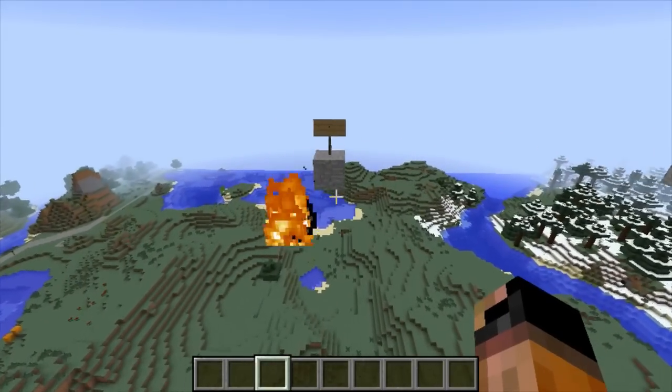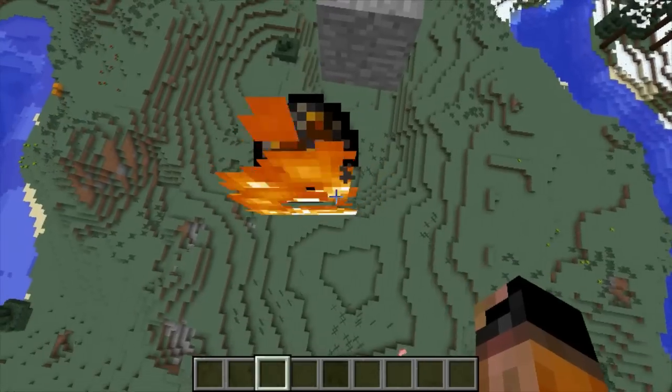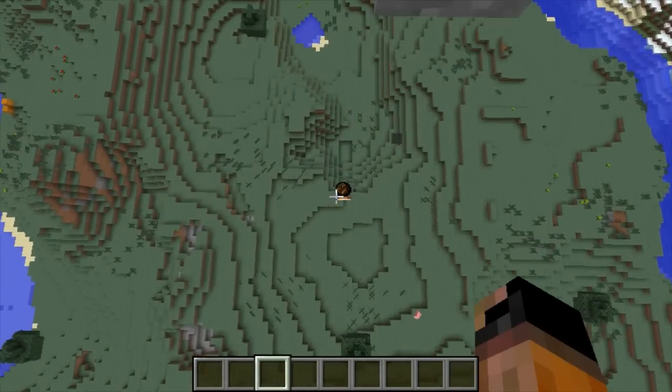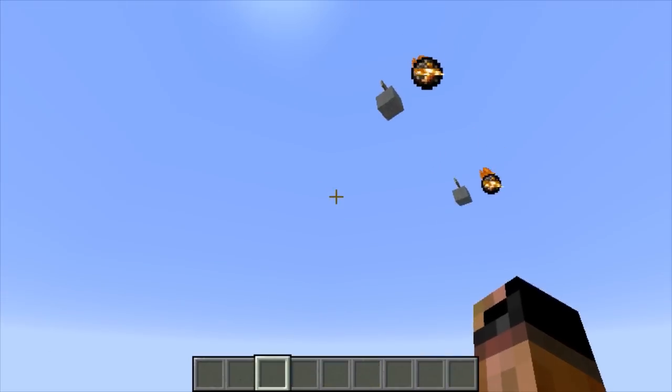For a normal demonstration, here's a ghast fireball with the power of one. This is just a normal ghast fireball — I don't know why it's doing that — but the explosion is about like that. No big deal, just a tiny little thing.